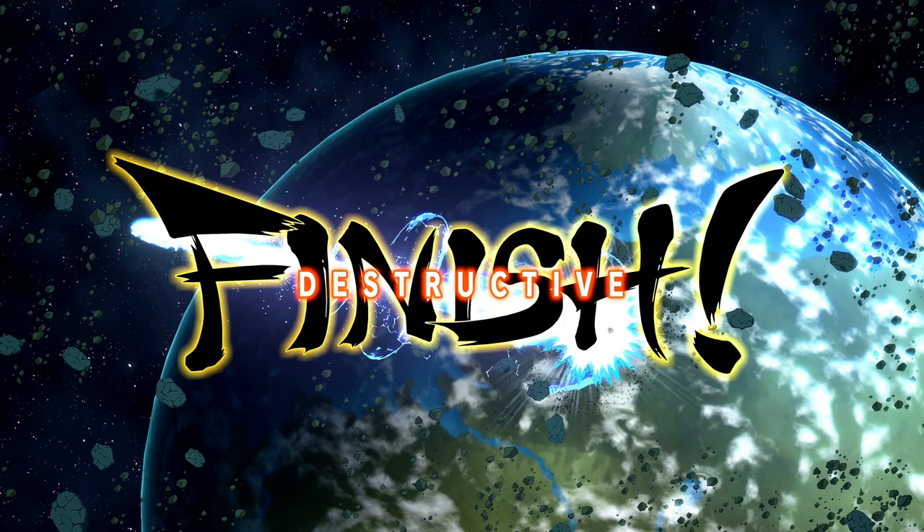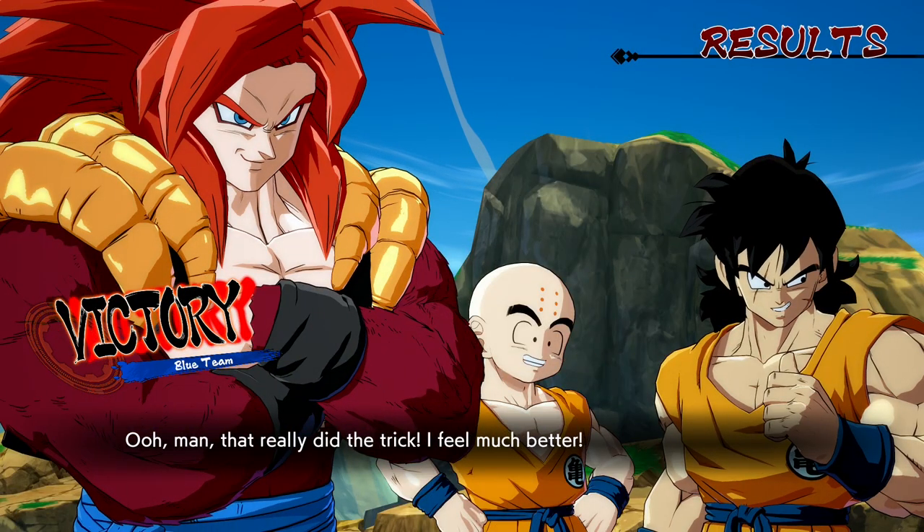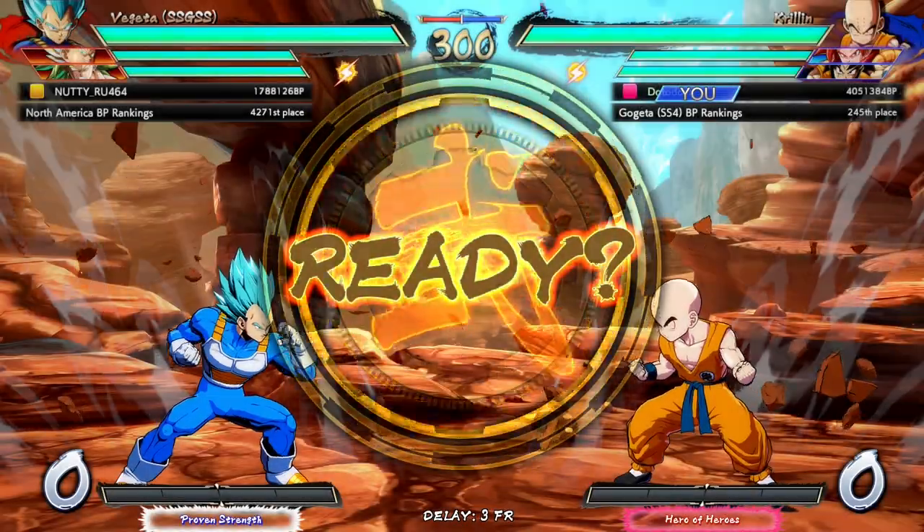All you need is one touch after level seven and that's all she wrote for Gogeta. Game one, set one — great games to my opponent, but the level seven is going to take it this time. We didn't get the pose, that's fine — you can still hear him cracking his elbow back there. Let's move on to the next game and see if we can't repeat that.